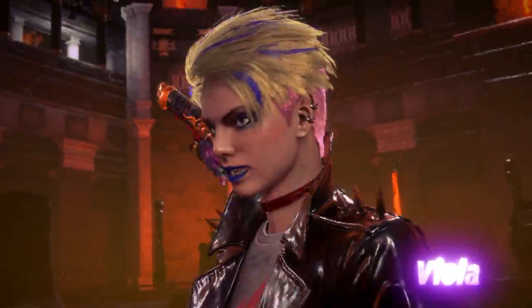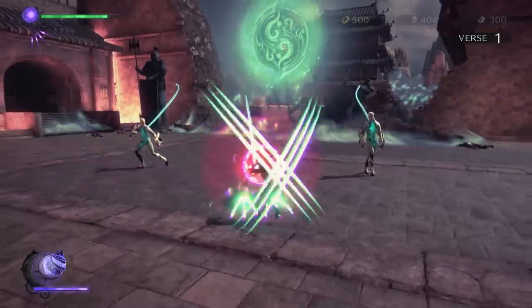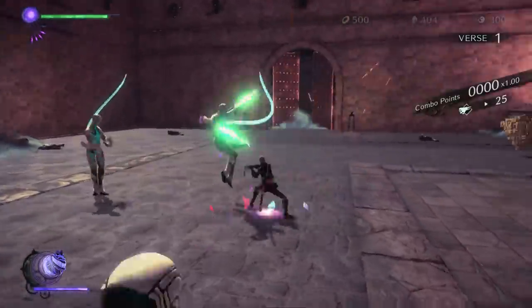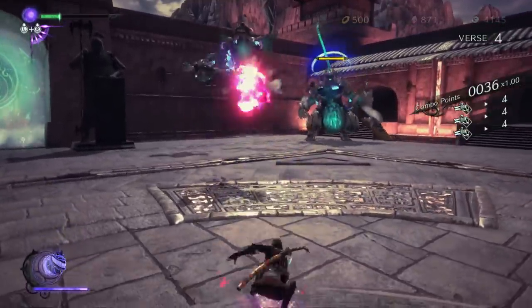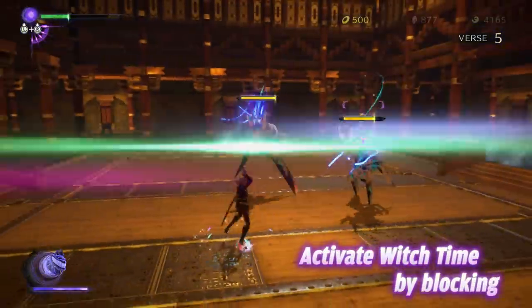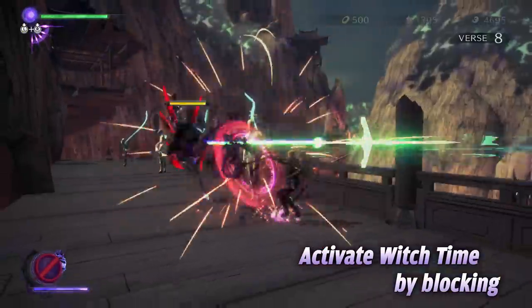The mysterious witch-in-training, Viola, holds the key to this story. Wielding a sword and magical darts, Viola's approach to combat is slightly different to the titular witch. For example, Viola can activate Witch Time by blocking incoming attacks at the right time.